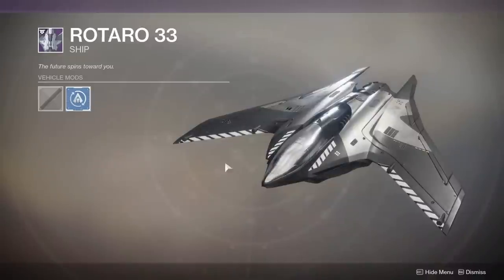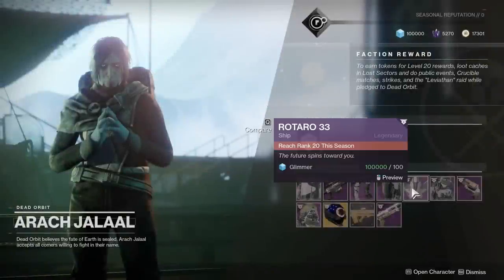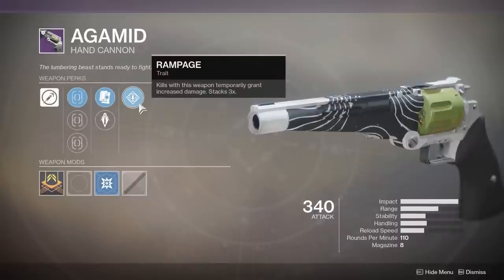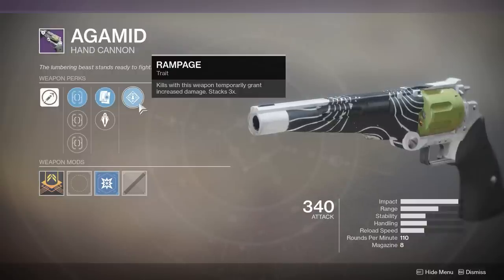You get a ship as well at rank 20, and then the Agamid. This thing is actually a really good hand cannon — it's a 110 RPM hand cannon with Rampage. I won't be going with Dead Orbit this week; I haven't yet in Season 3.